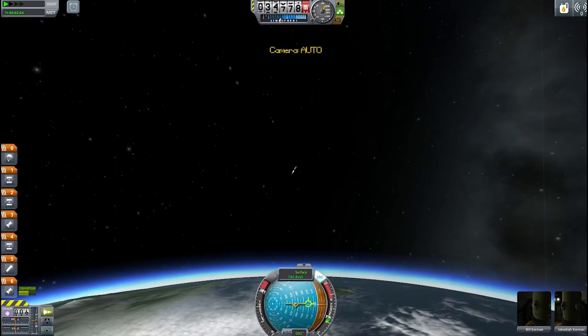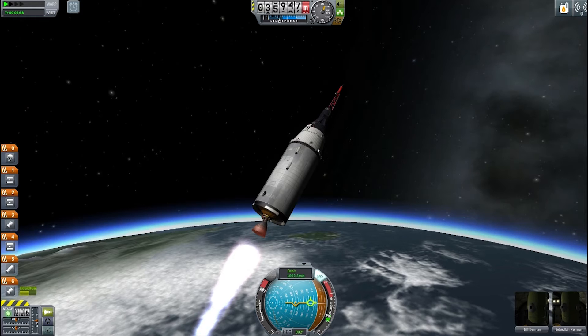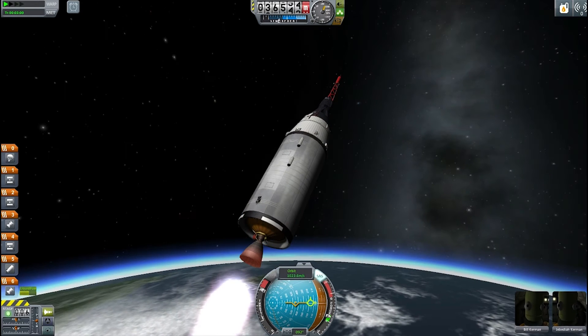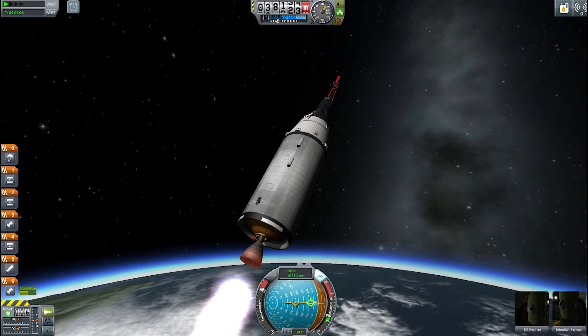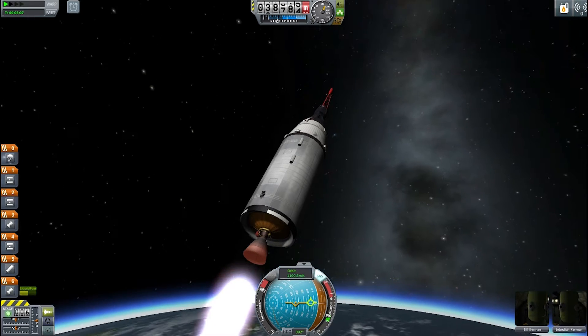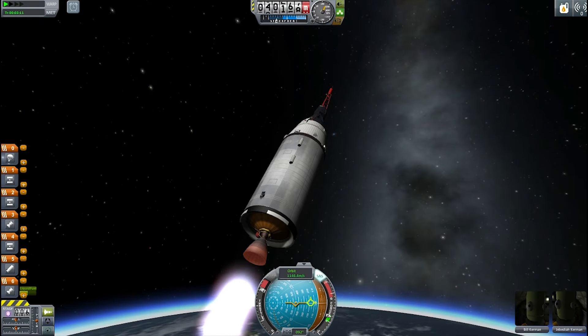It is important to realize that Gemini 4 had many more mission objectives than the Russians planned with their Voskhod 2. The Gemini missions were incredibly long-duration missions — sometimes up to 15 days, I think, was the record — and that lasted for a long time until the Salyut space station was launched.